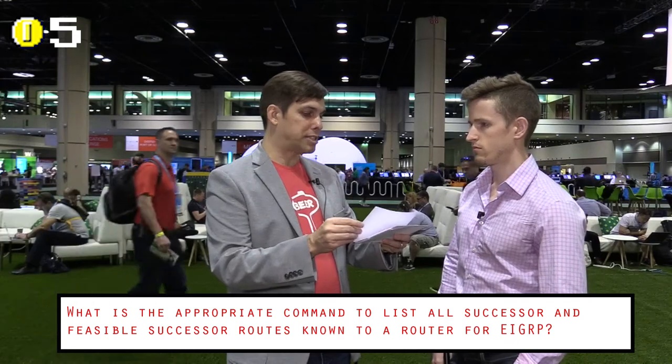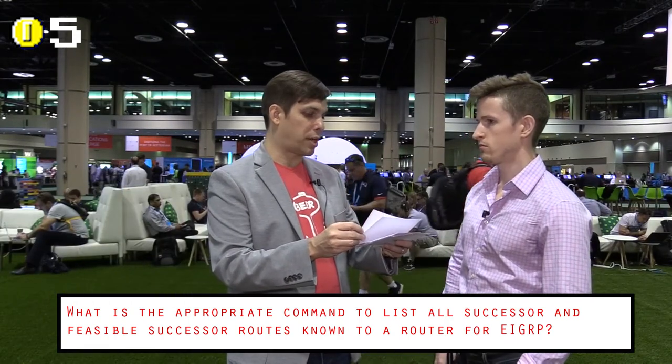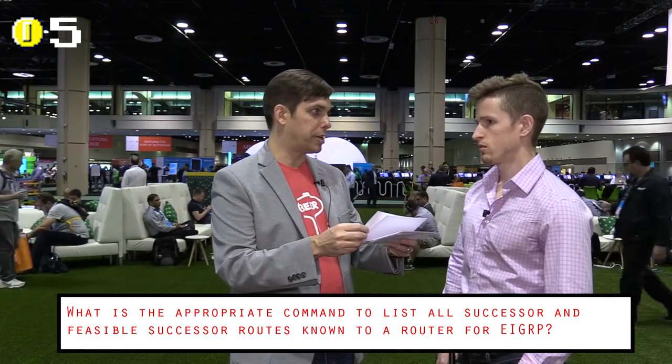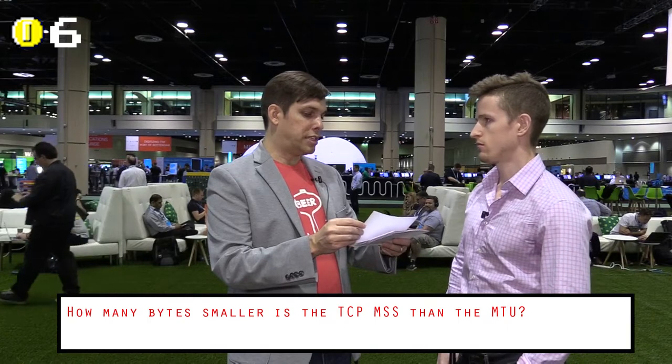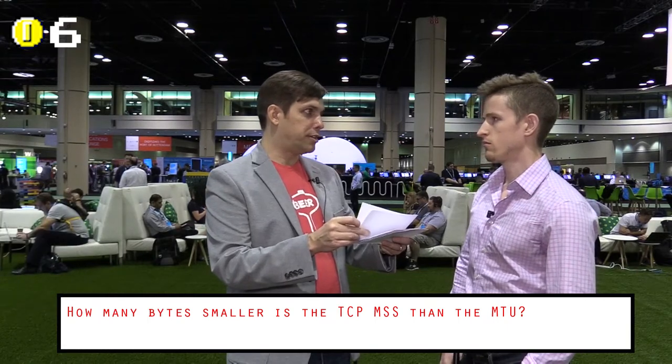What is the appropriate command to list all successor and feasible successor routes known to a router for EIGRP? Show IP EIGRP topology all links. Correct. How many bytes smaller is the TCP MSS than the MTU? 60. Incorrect. 40. Incorrect.